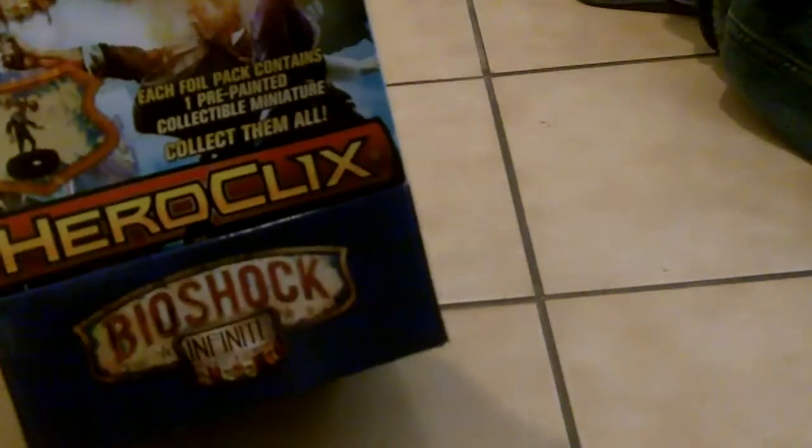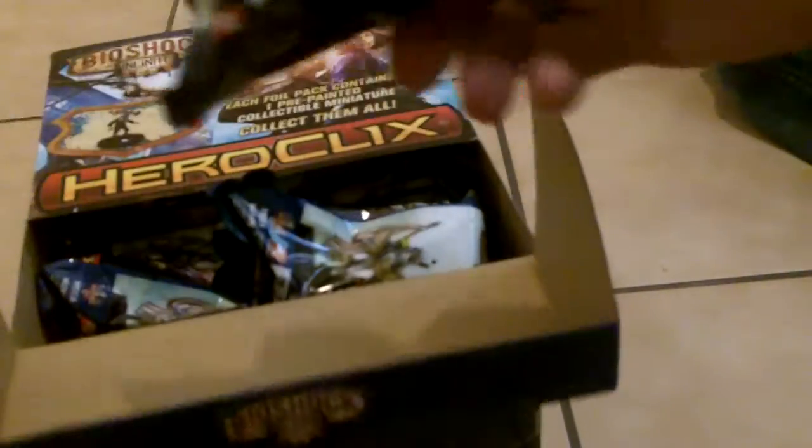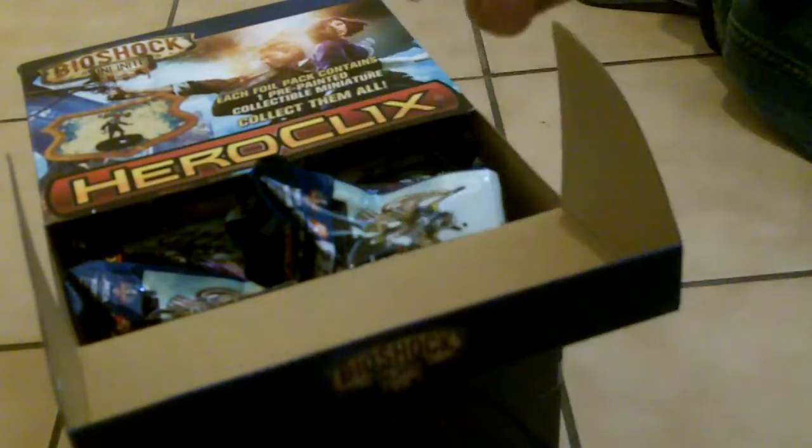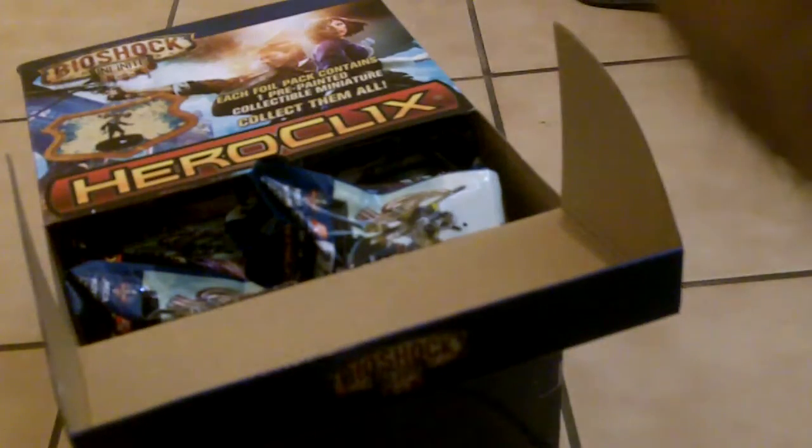Next we have the 24-figure countertop display that we're going to crack open. The cards actually feel like they're not mangled — I don't know about you guys, WizKids listening to customer feedback and stepping up their game — very un-WizKids-ish. That card is hardly mangled at all and these cards are glossy. First up we have a Booker and Liz duo figure that looks pretty cool.